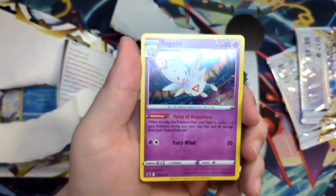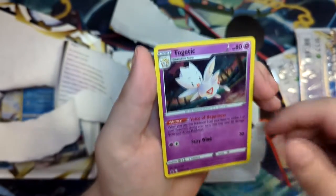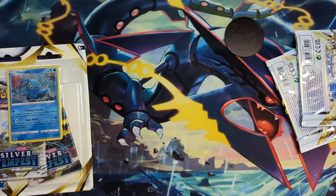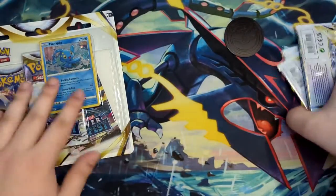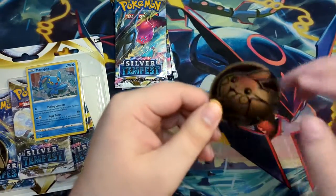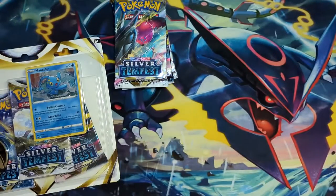And of course the Togetic promo. Really nice looking promo, I like this one. This is really cool. Although the Manaphy one, just looking at it off screen right here, that might look better. Three booster packs from this. Here's the Pikachu coin — that's a really nice one. I actually quite like that coin.